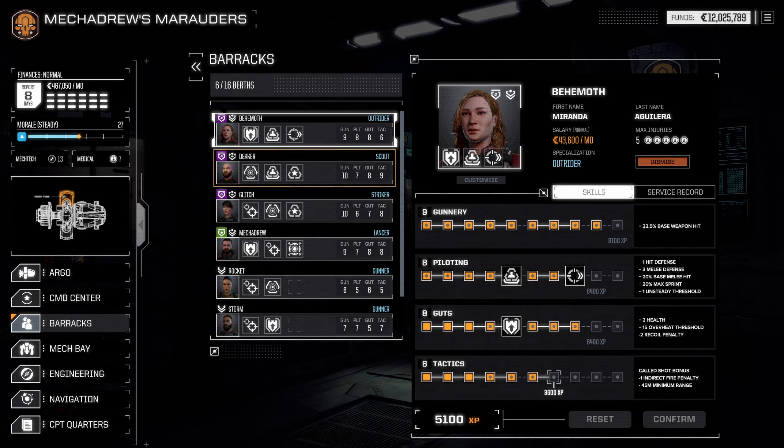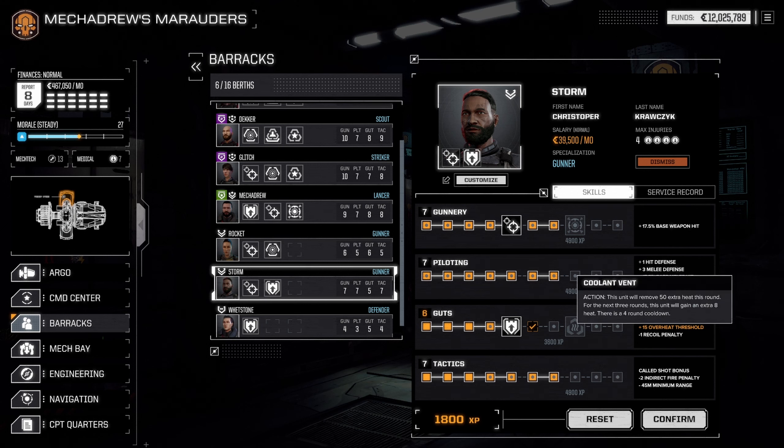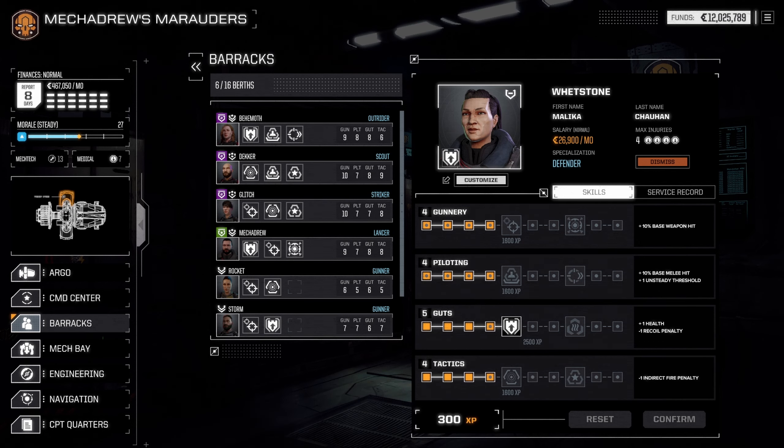Decker's getting close to being done — we'll save up a little longer. The Commander is at 44 piloting — kind of slow. We're waiting on 8,100 XP for the other pilot. Whetstone — let's put some Guts on you for overheat threshold. I haven't decided what mech we're going with, but we're probably going to do Breaching Shot. And Whetstone, just to make you even with everybody, we'll do a training session — so she's coming along.